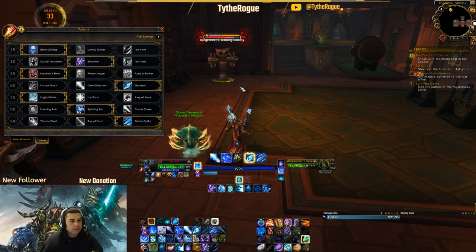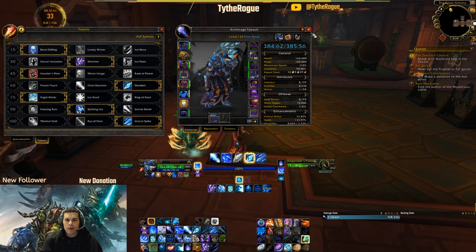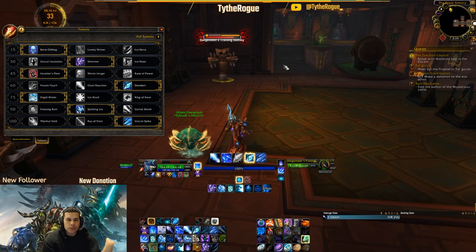Comet Storm would be your second talent option — it's really good in Mythic Plus — but I still run Splitting Ice even in Mythic Plus because of my Flash Freeze trait. For the last talent tier, Glacial Spike is my pick. Thermal Void is the other option; Glacial Frost is completely out. Glacial Spike is kind of like a Chaos Bolt for Frost Mages — I've seen crits as high as 200k at 385 item level, and it flows very well into the rotation.